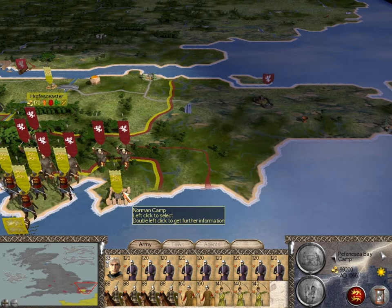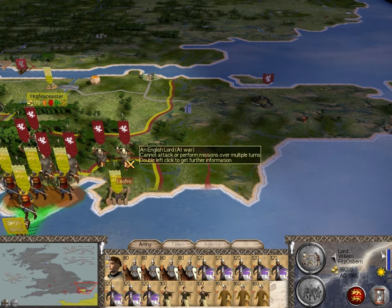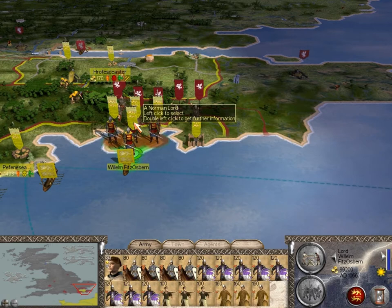But there's an even better option, which is I would bring William Fitzospern's army right to this point right here. It would spring just the ambush of this guy, and it would be 1 versus 2. So that's what I'm going to try and do — let's see what happens. I'm going to move him right there.